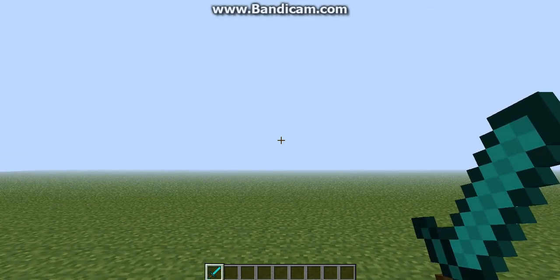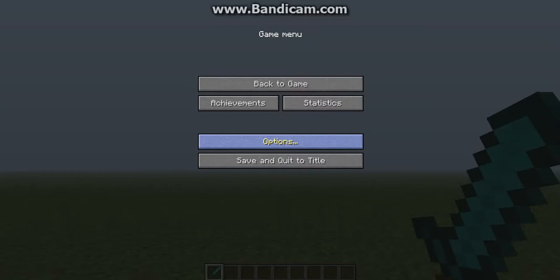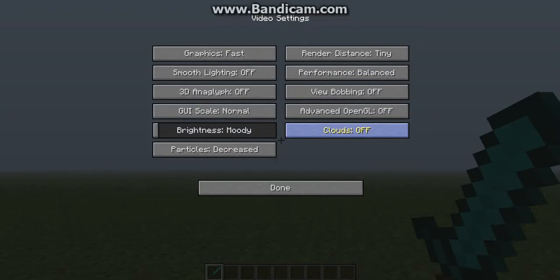The second thing is press Escape in the top left corner of your keyboard. You want to go to Options, then Video Settings. You want to put your graphics to Fast, smooth lighting off, 3D anaglyph off. GUI scale doesn't matter so you can have that whatever, brightness doesn't really matter either.